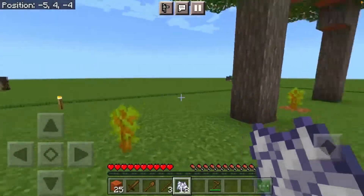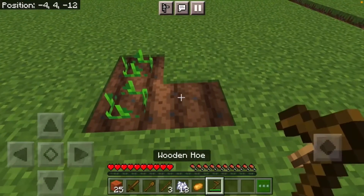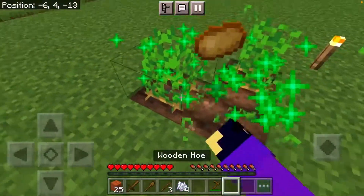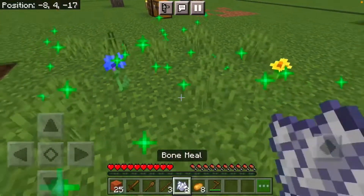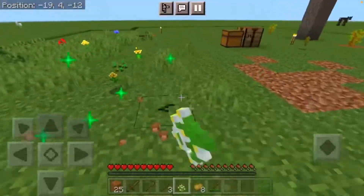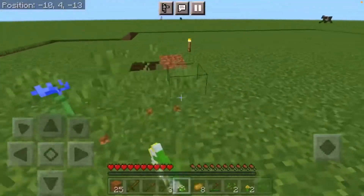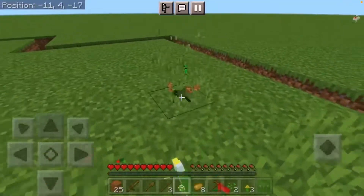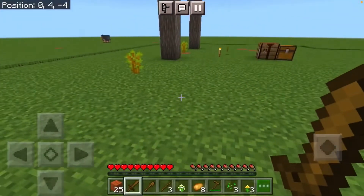I don't want to waste all my bone meal because I wanted to bone meal the saplings, but looks like we are good with that. Oh, we don't have seeds - I think we can get seeds by... wait, this is way much easier! Actually we can even craft a composter and put most of these flowers in a composter and it can turn it into bone meal. Why didn't I think of this way much earlier?